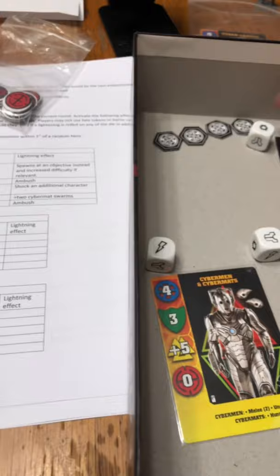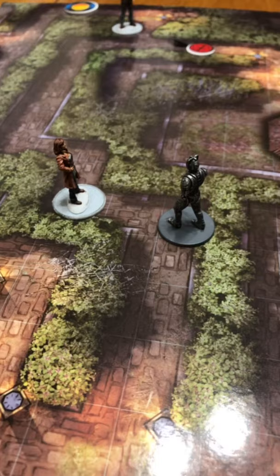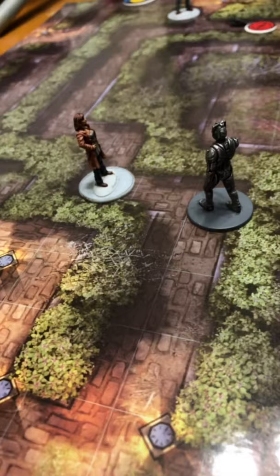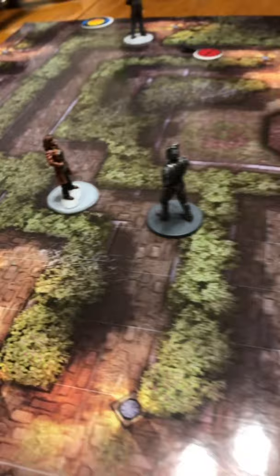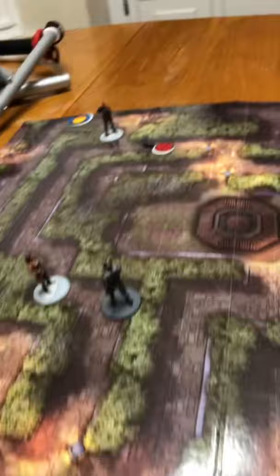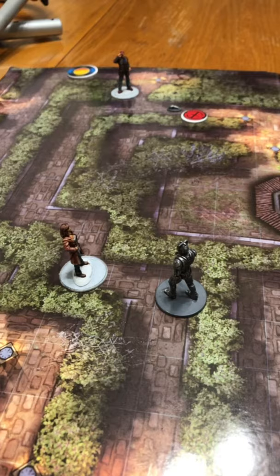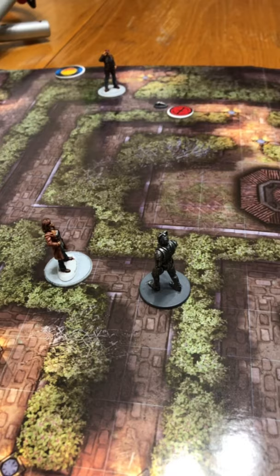Moving into round four — another Cyberman ambush. We determine a random character and, wouldn't you know, it's Donna again. Just after she defeats one, another busts through the bushes after her. Turn four, movement sub-phase. The Cybermen win initiative with three successes versus the Doctor's one, so they go first. My other Cyberman is no longer shocked but keeps his under fire token from when Wilfred shot him — meaning he cannot shoot.